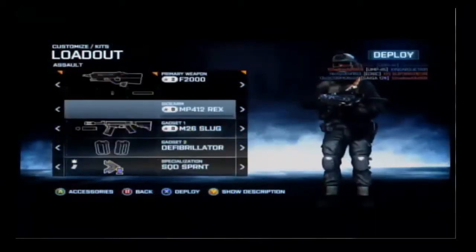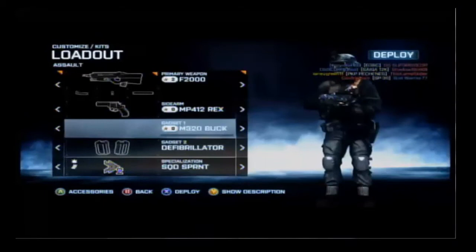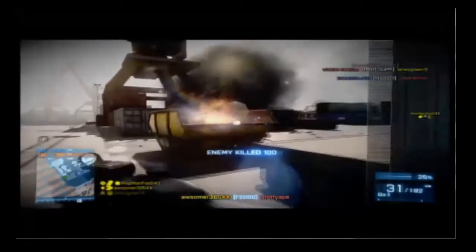It's pretty simple, so let's get started. To start off, you have to complete four assignments: Lifesaver, Bullet Provider, Location Scout, and Wrench Wielder. We are going to first accomplish Lifesaver.